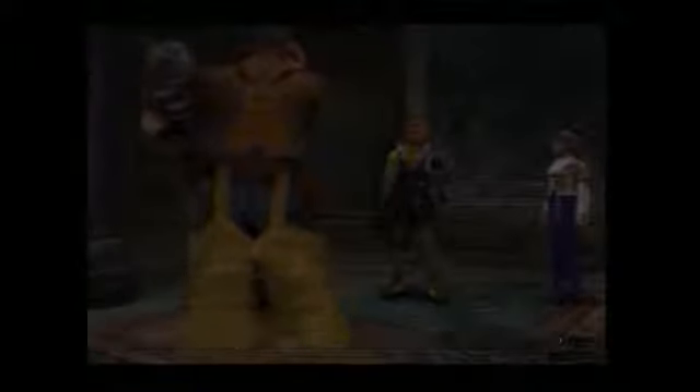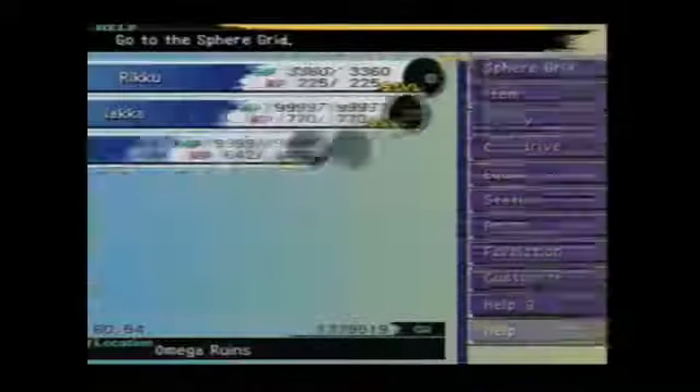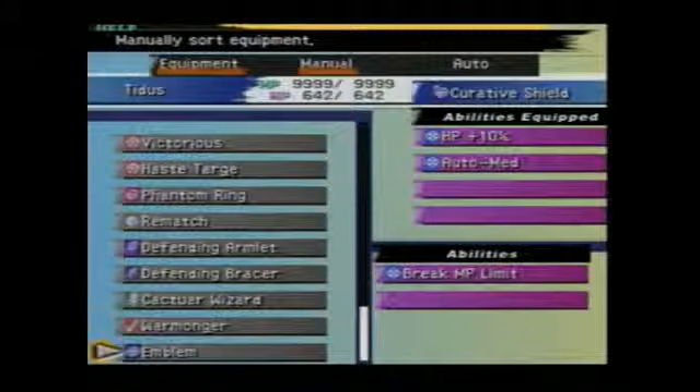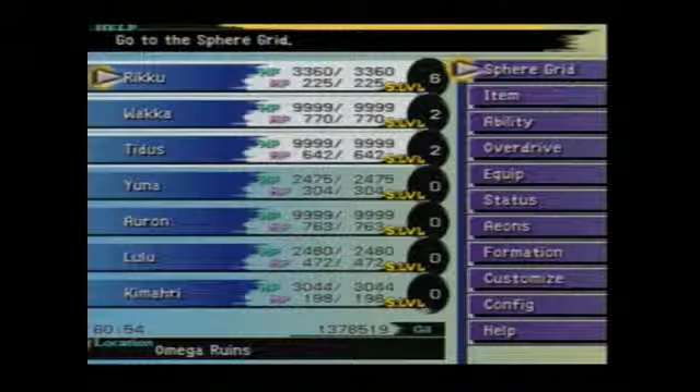That was not Omega - Ultima is just a shadow born from Omega's wrath. So the main man's still around - come on out, Omega. When we meet I will send it. We also picked up another piece of equipment; the emblem is not that great. Riku gained a lot of levels off of that battle though.